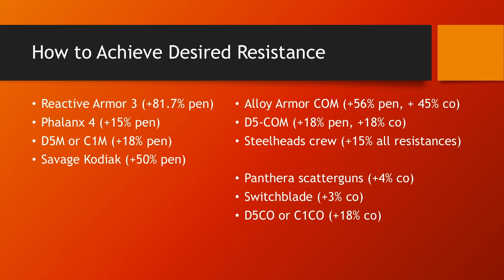There are many ways to achieve resistances. On the left you can see options for penetrative resistance: Reactive Armor 3, Phalanx 4, D5M and C1M armors. The Savage Kodiak as a flagship gives 50% penetrative resistance — very good to have, but it takes quite some time to build, so it's mostly for older players. Bottom right, three components give corrosive resistance: Panthera Scattergun, Switchblade, and D5CO or C1CO armors. Top right, items giving both — Alloy Armor COM, D5 COM, and the Steelhead Screw — are fairly common, so stock up.